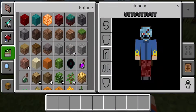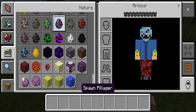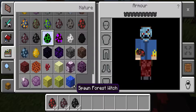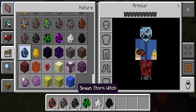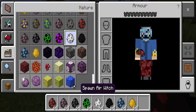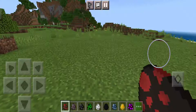Let's see them. They have their own spawnings. We have dark witch, evoker witch, wither witch, forest witch, air witch, maggots, storm witch, fire witch, and the ender witch.